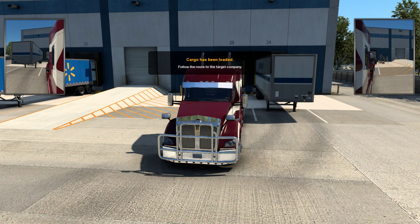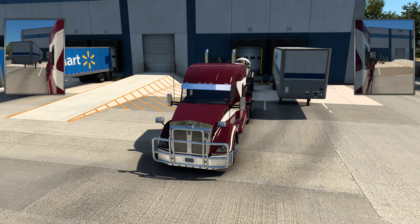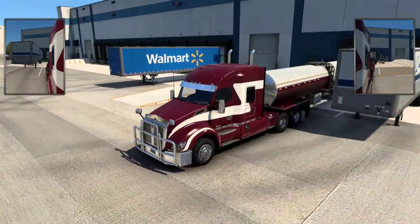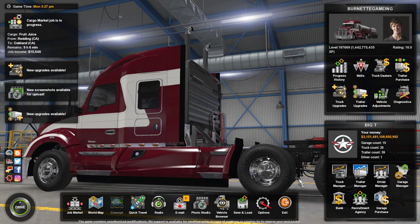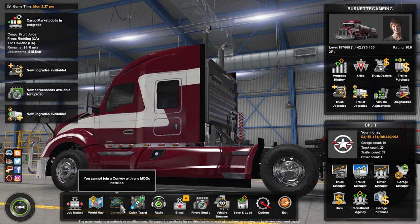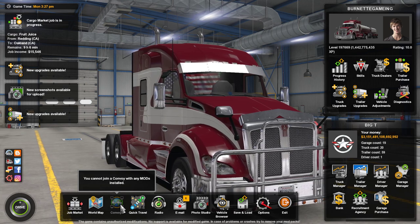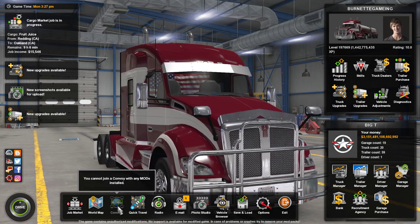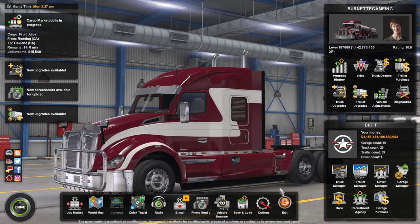That's going to be it for the video. I'm going to show you the Convoy feature real quick so you can see the menu. I just wanted to get in here and show you a little bit of the 1.4.1 update and the reskinning in California. To use Convoy, you go to your menu — but I can't do it because I have mods installed. It's going to tell you that you cannot join Convoy with mods installed. So you have to disable all your mods, then go where it says Convoy and set up your session. Everything else in the menu is pretty much the same — they just added that.